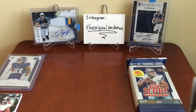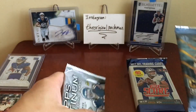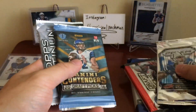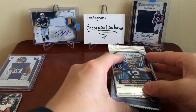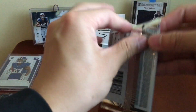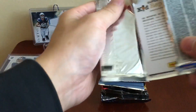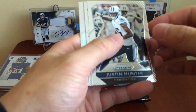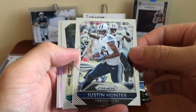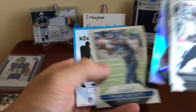I think we're gonna go with Prism and Platinum in this order. Starting with some Prism — hopefully I can get a hit this month; last month I was hitless, but new month, new packs. We got a Justin Hunter, Kiko Alonso, a Nelson Aguilar rookie, Tyler Lockett, and a Super Mario Porter.